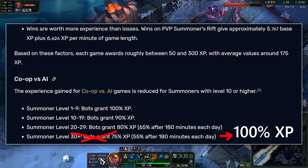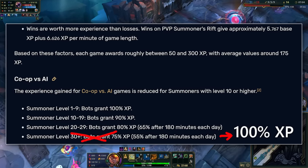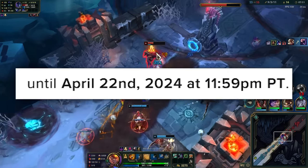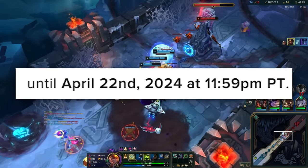It's kind of busted at the moment, and because Riot haven't said anything about it, it could be a buff or it could be a glitch. There were also some posts on Reddit about it, so Riot are probably aware. As a reminder, there are about 3 days left of the event, so you've got a few more days left to farm the pass.